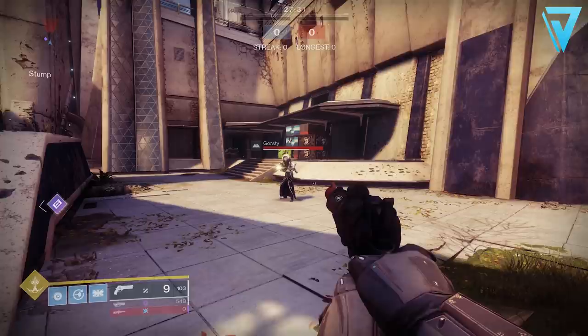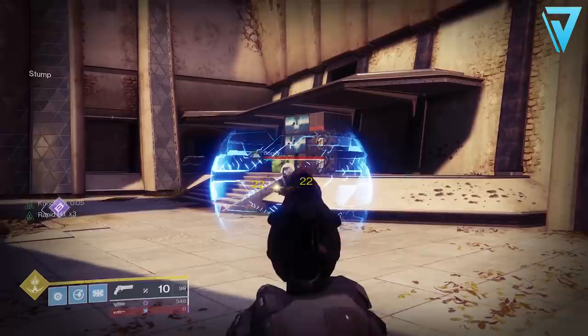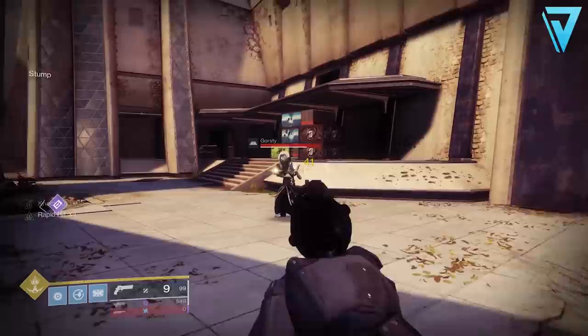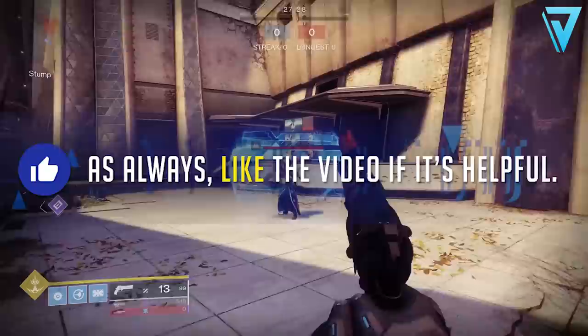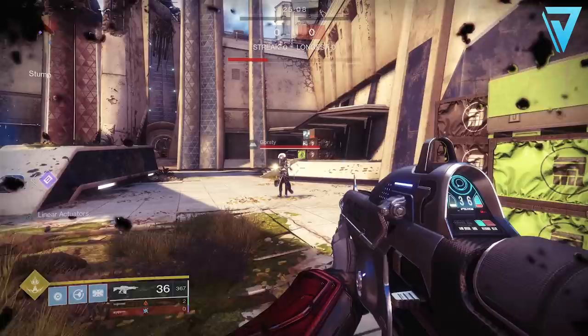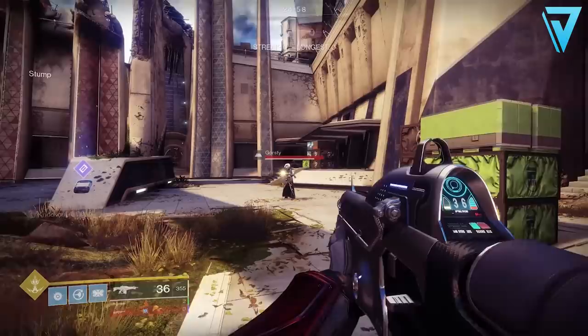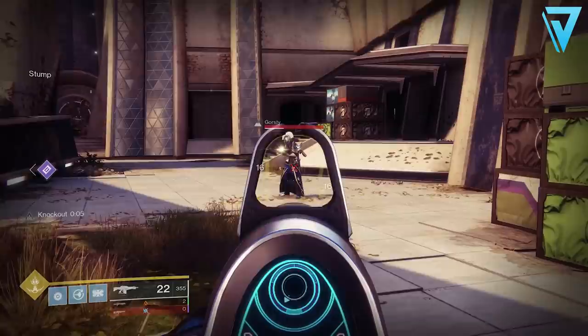Starting with a popular kinetic weapon — the Spare Rations. Normally this delivers 43 to the body and 68 to the head. With the arc shield in effect, Spare Rations will only deliver 22 in damage, and it is not possible to hit crits — it will be 22 regardless of where you hit. That's a 95% damage reduction. Flicking over to the Suros Regime: normally 16 to the body and 24 to the head, it now only provides 8 regardless of where you hit — a 100% damage reduction, which is insane.